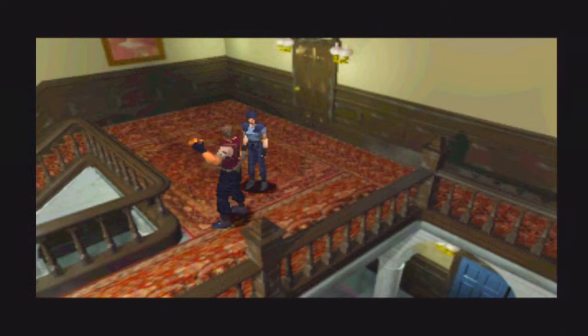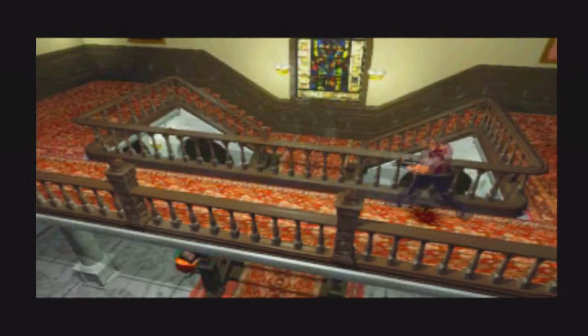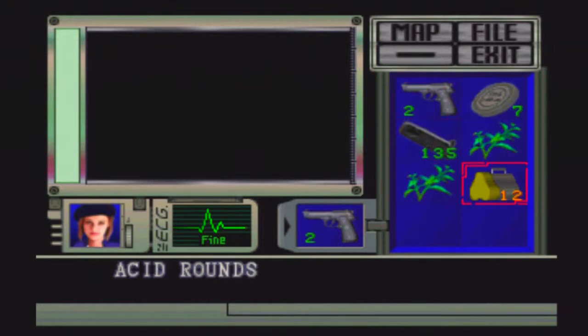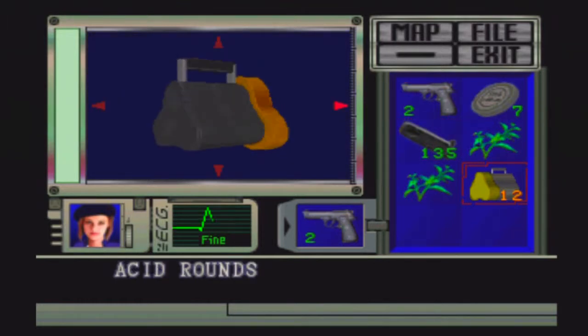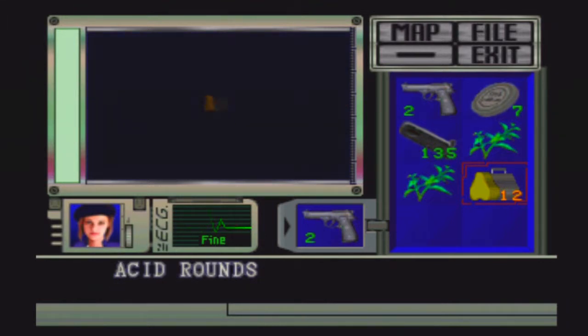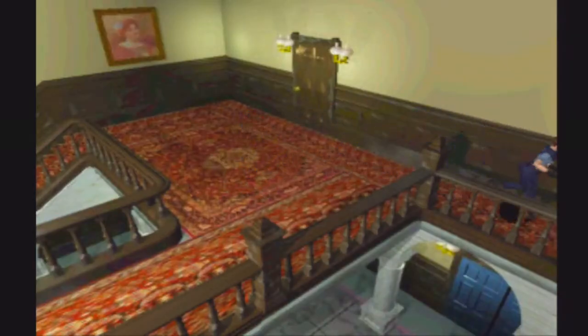We will go into the item box now, after he leaves and we get our control back. Okay, these are acid rounds — powerful rounds for the bazooka. But we don't have a bazooka. In the original and arranged mode, you only get six acid rounds, but in beginner mode they pretty much double how much ammo you wind up finding. That's where I love item collecting.